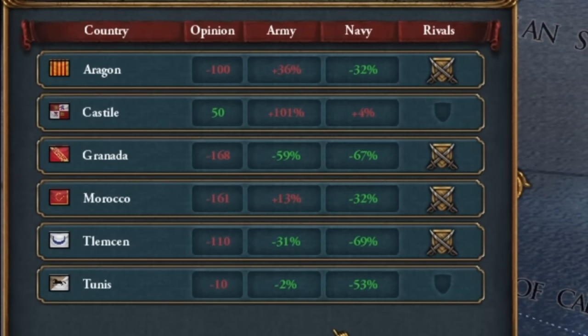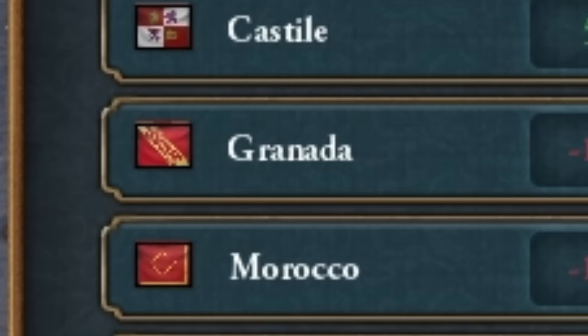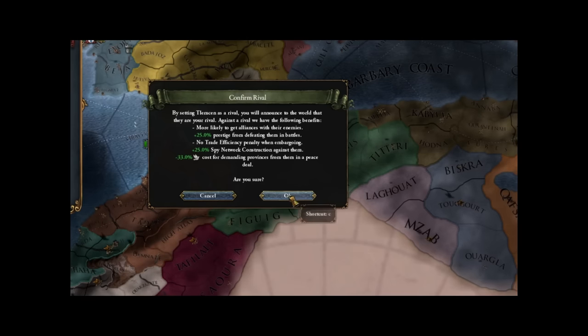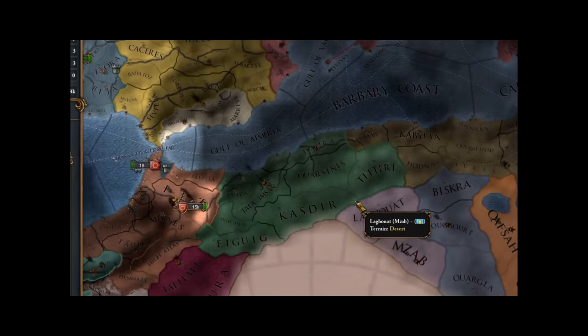Rivals! And again we must wait because we don't have Granada. Oh, it's there — I'm blind! Well then, of course it's Granada, Morocco, and either Tunis or Tlemcen. Personally I choose Tlemcen because, you know, they took my green color.